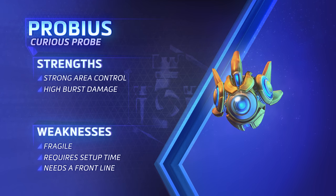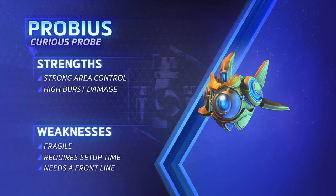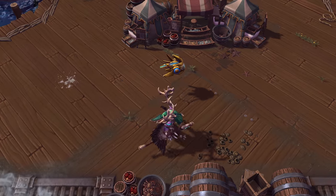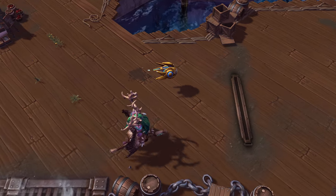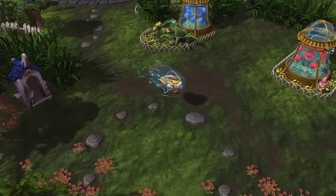Probius is a strategic range specialist who uses potent area denial and ability combos to keep enemies at a safe distance. Though he doesn't use mounts, Probius has a base movement speed that is faster than other heroes. He can also use his Worker Rush ability for a temporary speed boost.